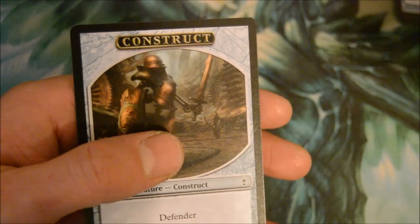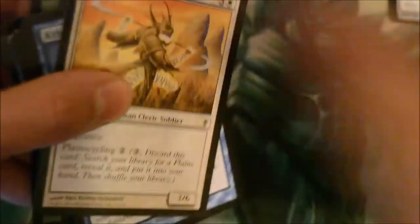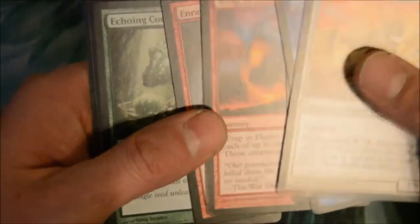A construct token, a construct librarian. My daughter is hammering some stuff — I'm going to try to edit all the background noise out, we'll see how it goes.